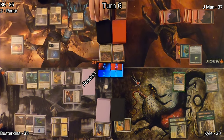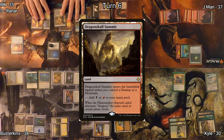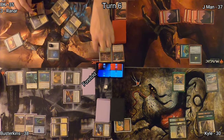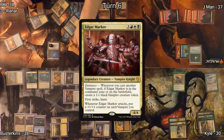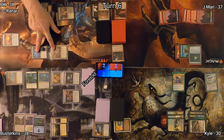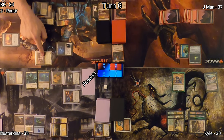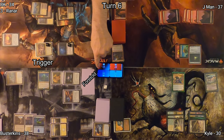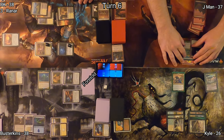It's BK's turn. I drop Dragonskull Summit for my land, tap everything, take one life, and bring out my commander Edgar Markov. He's a hasty threat — pumps the whole team with plus one, plus one counters when he attacks. I attack Busterkins and Kyle, so they both take some damage and I gain some life.